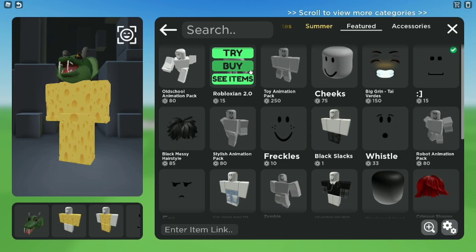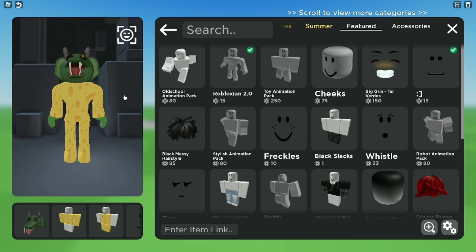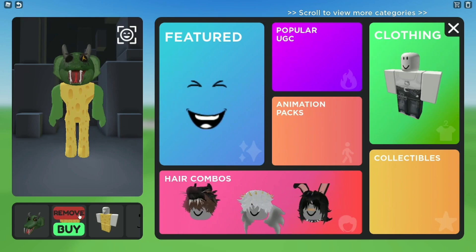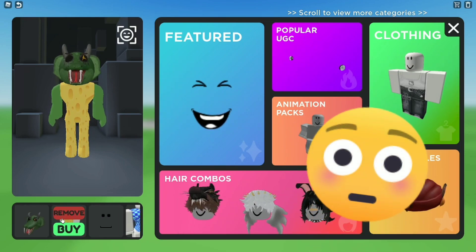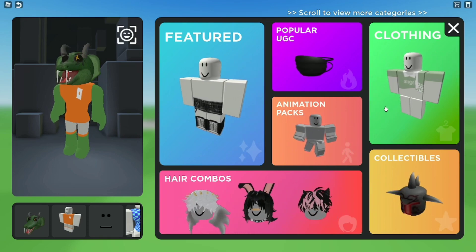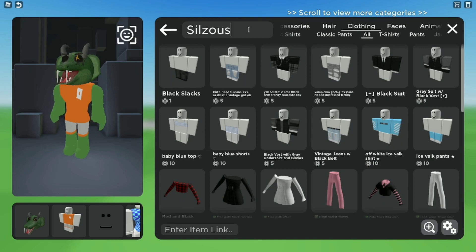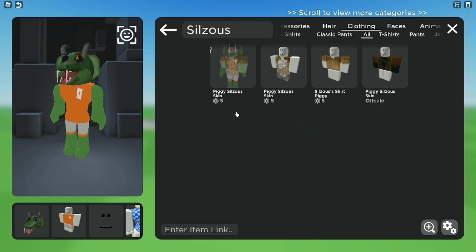Now we need to go make our body Robloxian 2.0, at least I'm gonna make it like that for now. Does this look like Silzio's yet? Not yet, but let's continue. Now we need to take something with the clothes — first we'll take our clothes off, because we don't want that for now. We'll go to clothing and search Silzio's. And there you go — Silzio's piggy skin. I think these two right here are made by Eclipsa, so good job on making those.